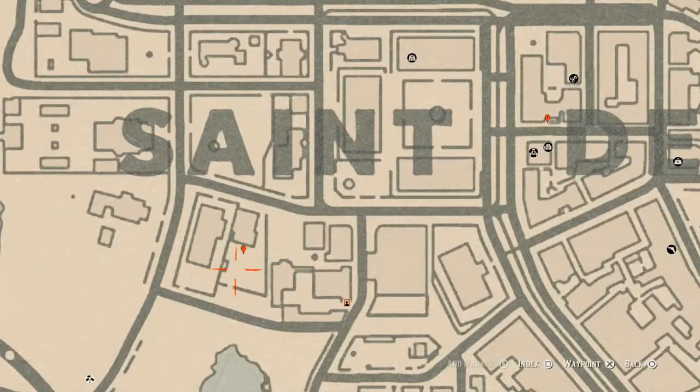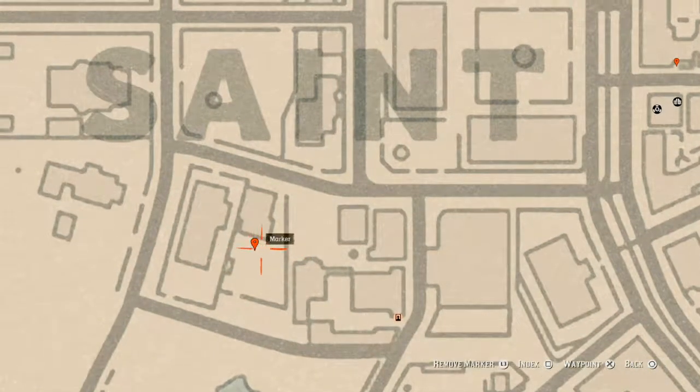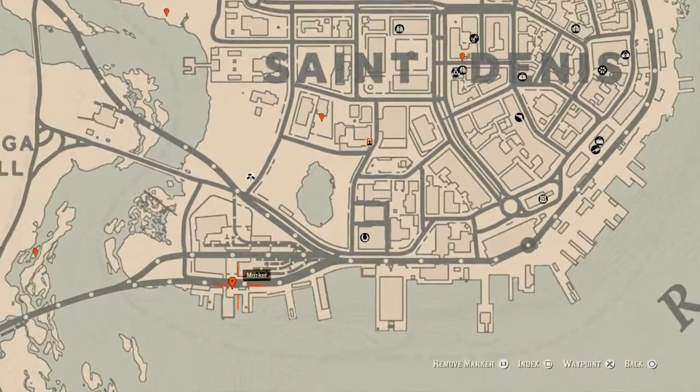Let's go to our next marker, which is another family heirloom. This family heirloom is a cherry wood comb. It's on the table in this backyard — it's like outside patio furniture, white patio furniture — and right on that table you will find your cherry wood comb, which is a family heirloom.